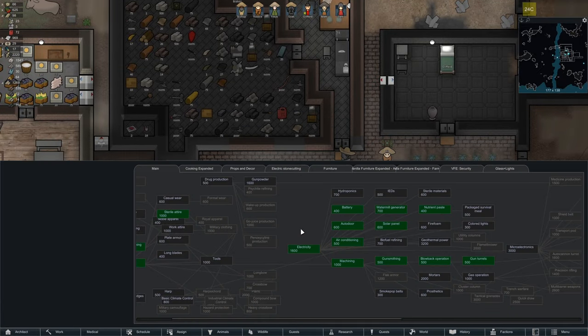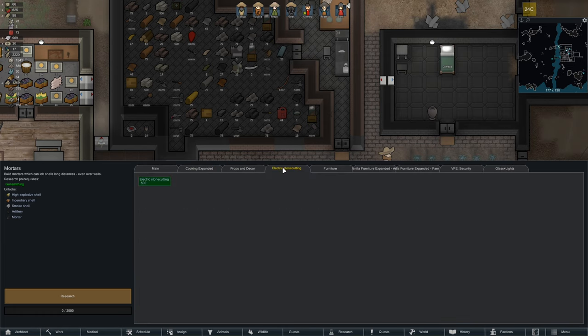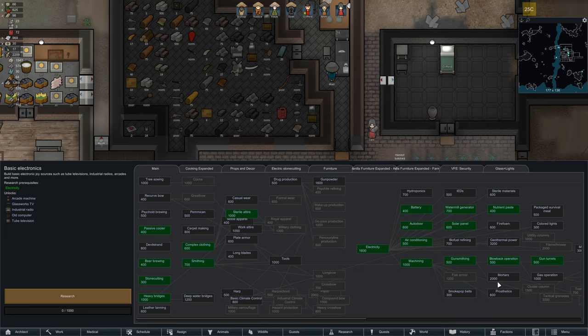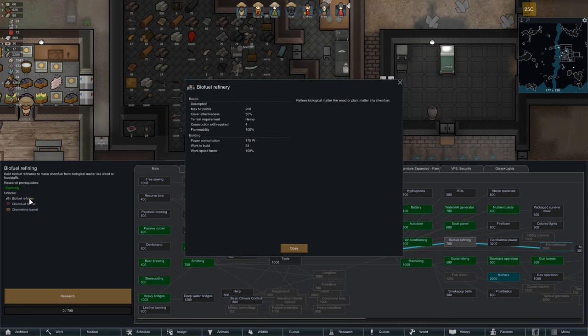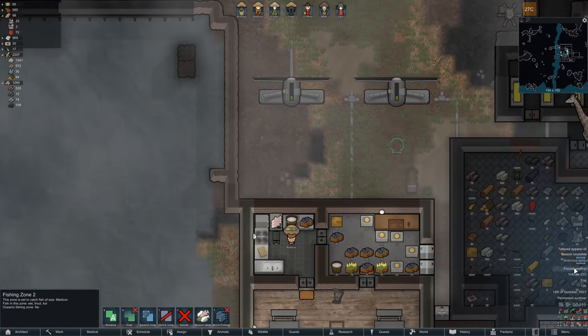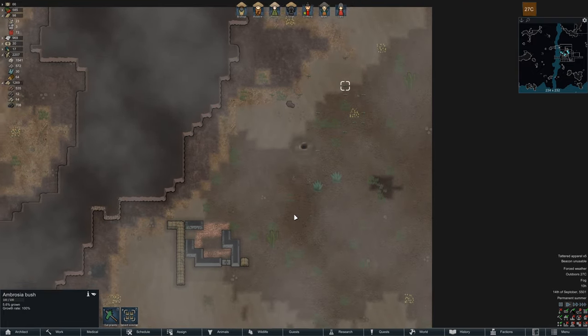Solar panels are done, don't need them. Anything we need before this? I don't think so. Props — no. I want spacer electronics but we need micro electronics, we need a lot. Two mortars — I want to make shells. Fishing — no. Ambrosia — how far away? Far away, it's true.